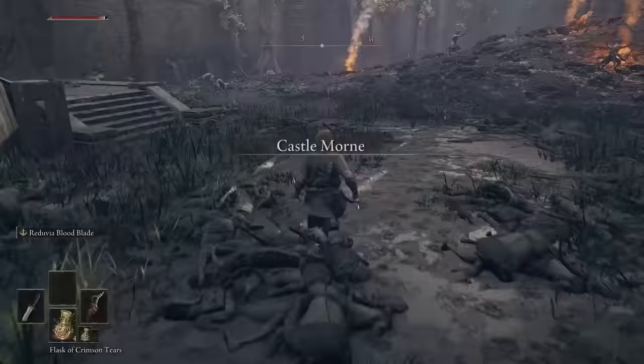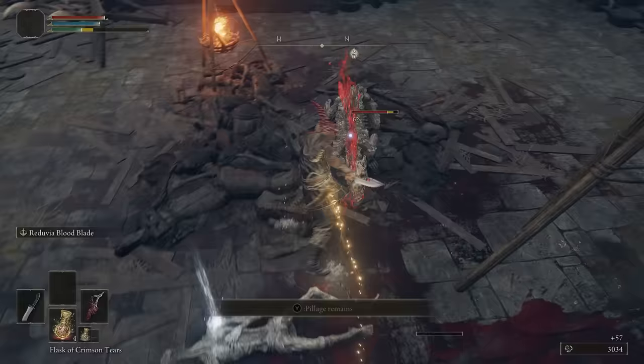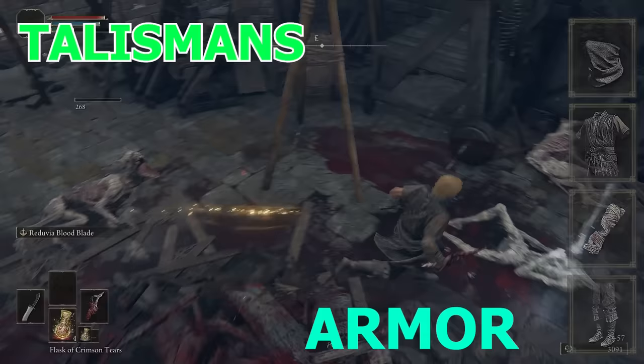In this stage, for my main weapons, I literally only used daggers, like the Reduvia and the Greatknife. All I had to do was make a small sacrifice. For my armor and talismans, I just used the full Bandit set, the Twinblade Talisman, and I also got the Green Turtle Talisman. Now that I've conquered Limgrave, I can access all the good stuff in Liurnia.